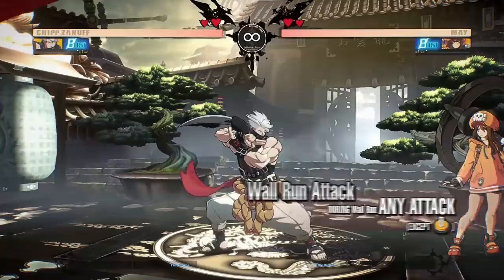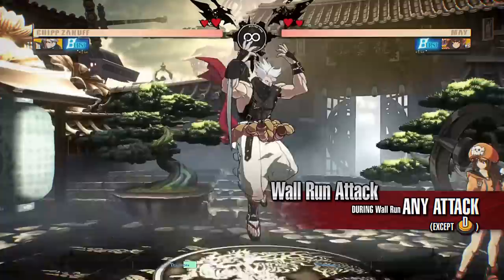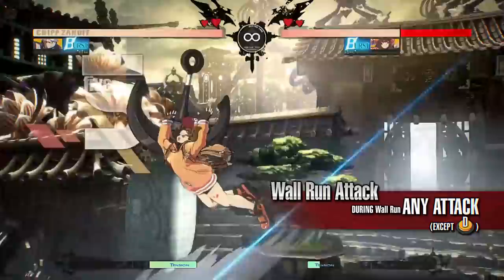Wall Run Attack. You will be able to use some of your normal attacks during Wall Run. You will be able to perform another hit if the first hit connects, allowing you to do a combo while running up a wall.